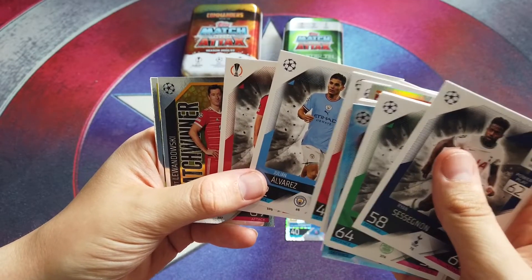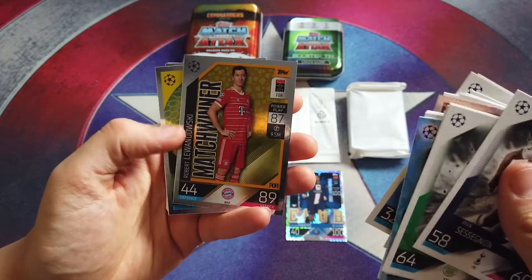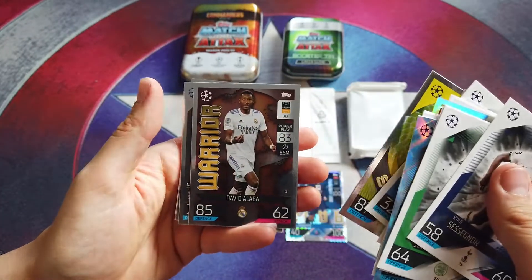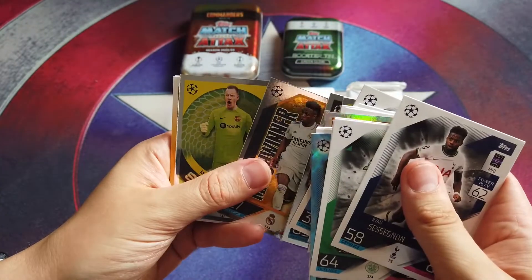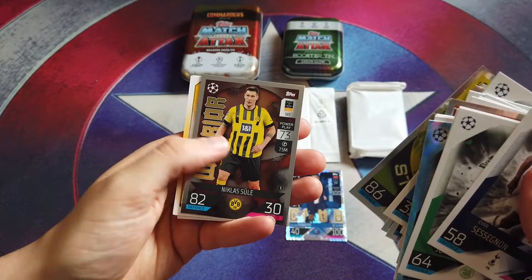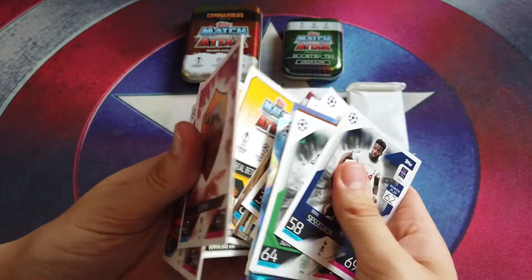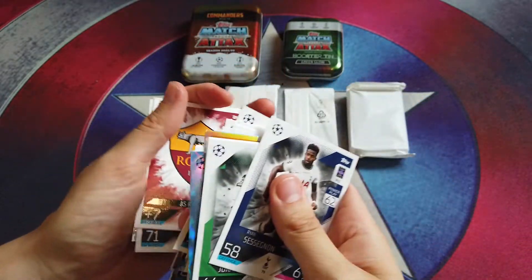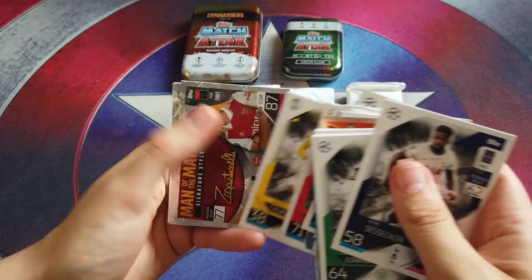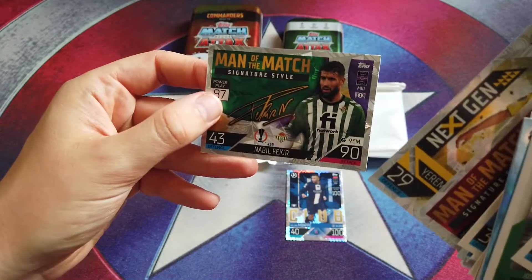Then we've got Vladimir Coufal, Eden Hazard, Philippe Sangare, Edin Dzeko, Serge Gnabry, Julian Alvarez, Luke Shaw. Under the inserts there's bound to be a ter Stegen stopper in here because we get him every single pack opening. Lewandowski match winner, Donnarumma stopper, David Alaba warrior, Vinicius Jr match winner, ter Stegen. Then Sule and a couple of bases - Roma badge, Jeremy Frimpong, Chikweze, Martinelli signature style, man of the match next gen Jeremy and Nabil Fekir.